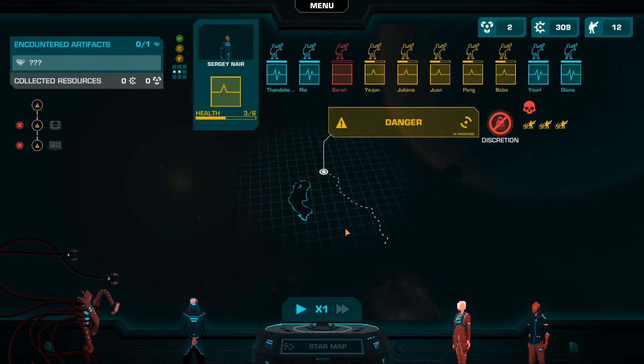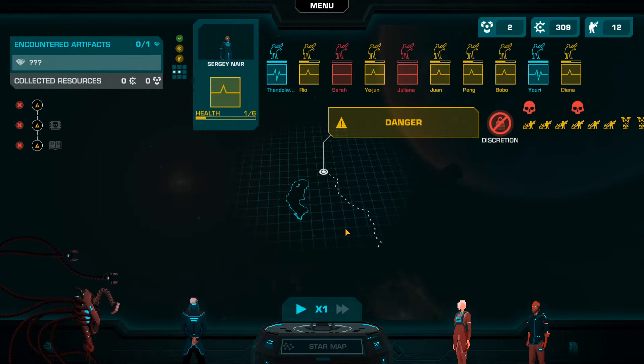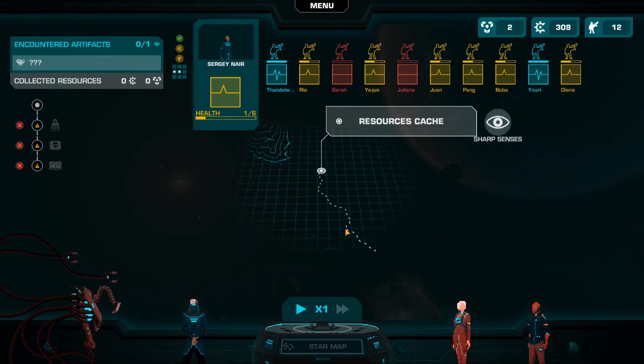All of these come through exploring sectors — six in total — with multiple paths to go through and risks to take.